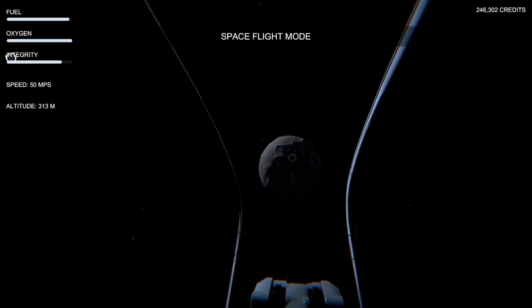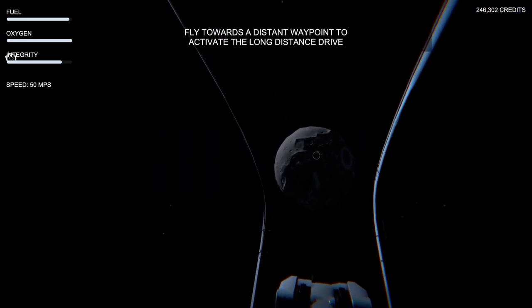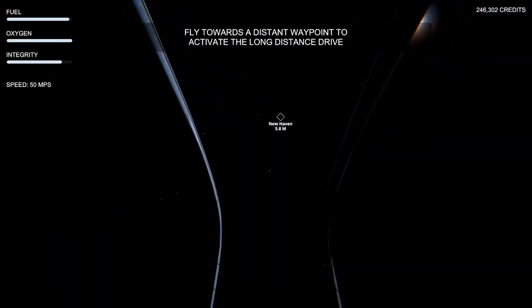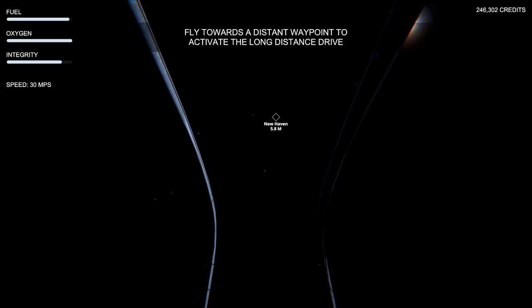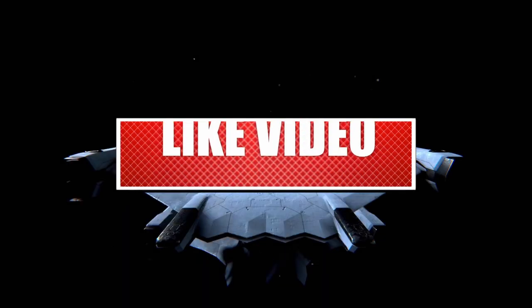Now we're in space. You don't have to do too much — it gives you controls like hold shift for vertical and sideways thrusters. We're not gonna be doing that. We're turning around, and you can see New Haven right here. That's where we're going, so we'll slow down our miles per second and head there. This looks like it's going to be a long trip, so I'll probably skip most of it.